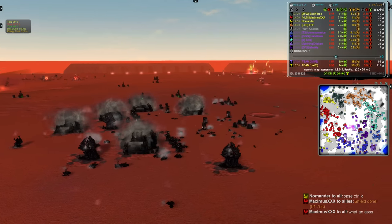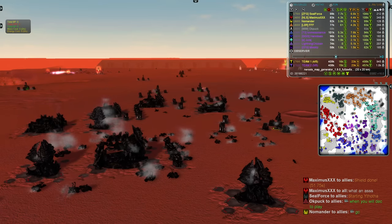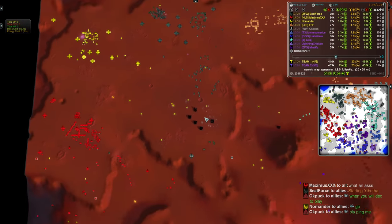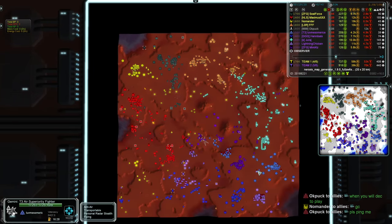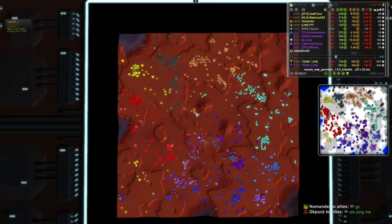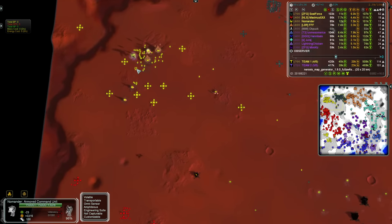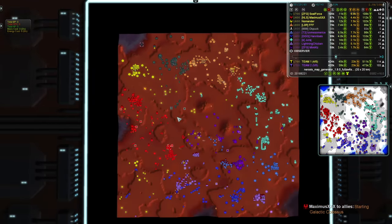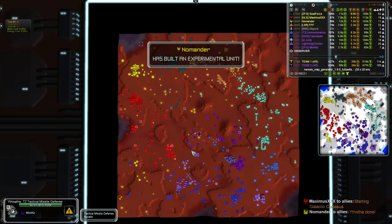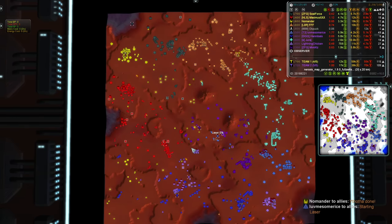Nomander hits Control-K and blows up his own base rather than allowing it to be handed off. Assault chat starts to get chucked around from numerous players. OKPuk says 'When will you decide to play?' referring to Nomander, because his commander's been in base. Nomander says it's because he's been working in on the chicken. Either way, it was a little salty - let us know what your thoughts are.